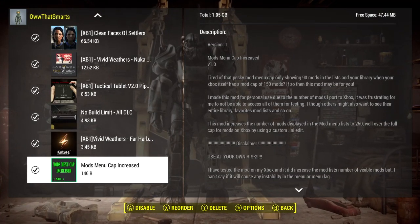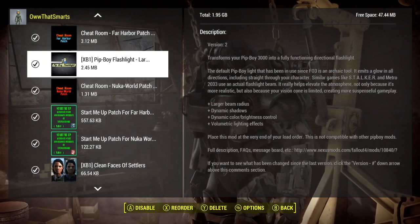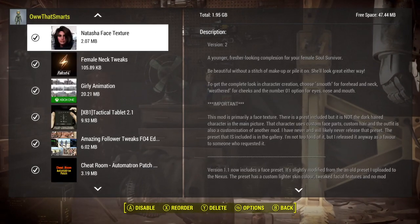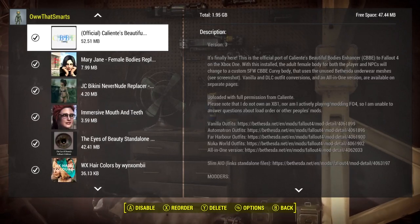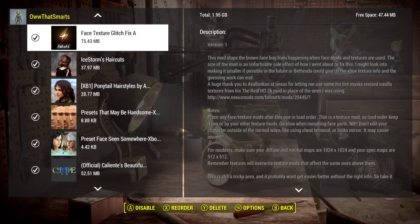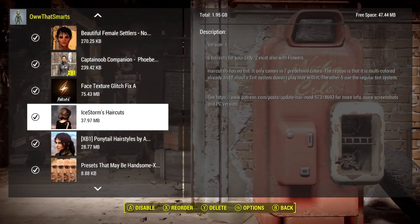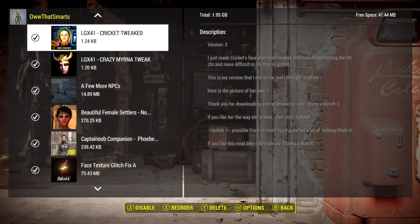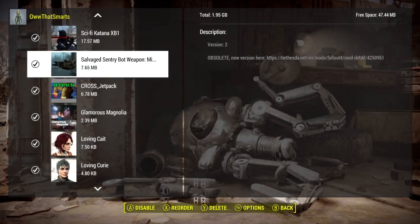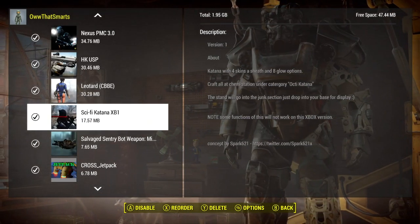I decided to do Start Me Up rather than Alternate Start, just so you know. The Alternate Start is good, but I feel like Start Me Up works more like I expect it to work. I'm not saying anything is bad. I also decided to include Ice Storm's haircut simply because I had some extra space, and I'm waiting to see how those would look. I'm using the cross stuff again. I thought we might try the Sci-Fi Katana — it may or may not work out. I am trying to do some new things for fun.